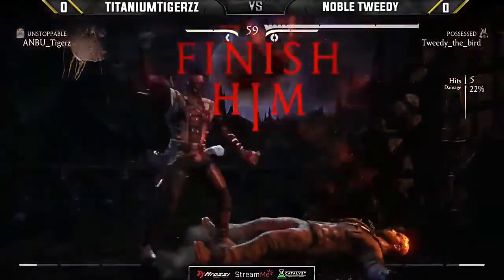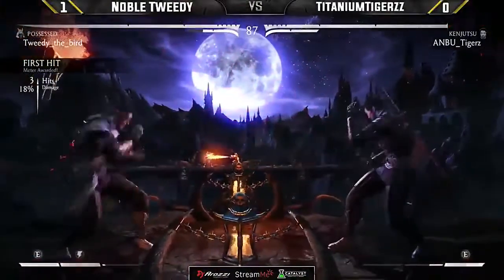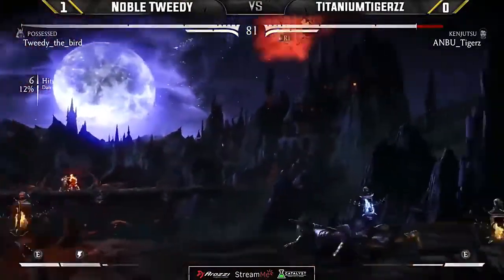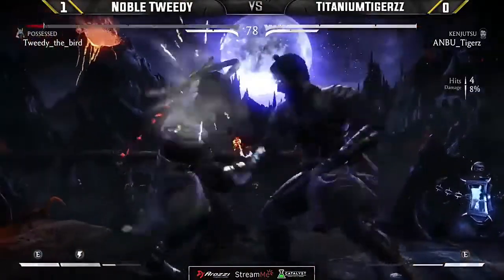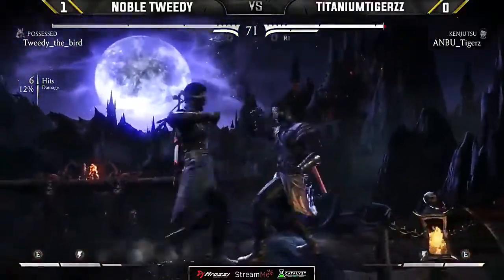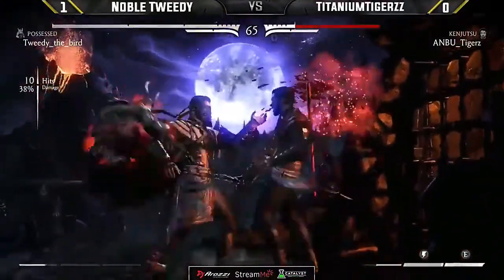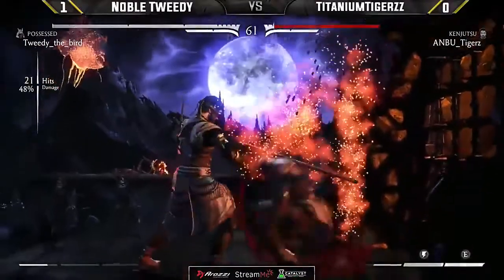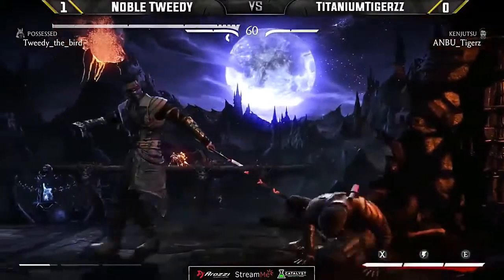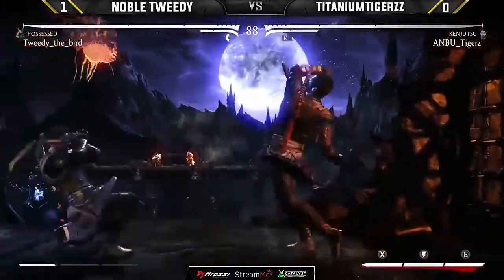Tweedy knows how to deal with Kanjutsu, so Tigers is going to have to be on point. A whiff down two — not the way to start. Tweedy getting the first hit. Teleport pressure is still going to be dangerous here regardless of the variation Tigers goes with. Another grab by Tweedy. Just gets clipped — Tweedy going for as much damage as possible, spending all the resources. Tigers just going to save his bar. Down three into the overhead. Tweedy with an extremely lightning-fast performance. Round two — Tigers sitting on three bars. Kanjutsu can get some massive damage going.